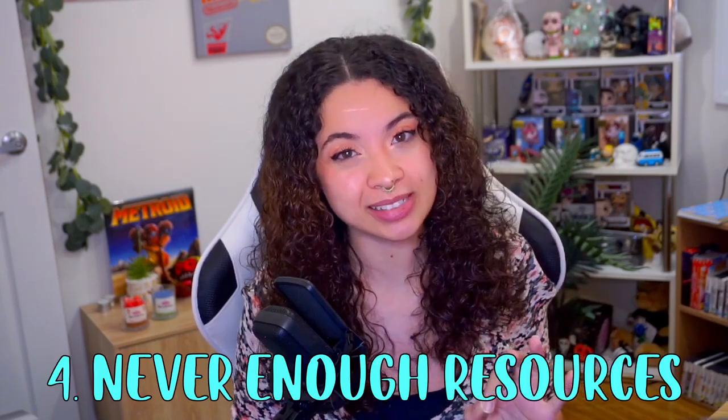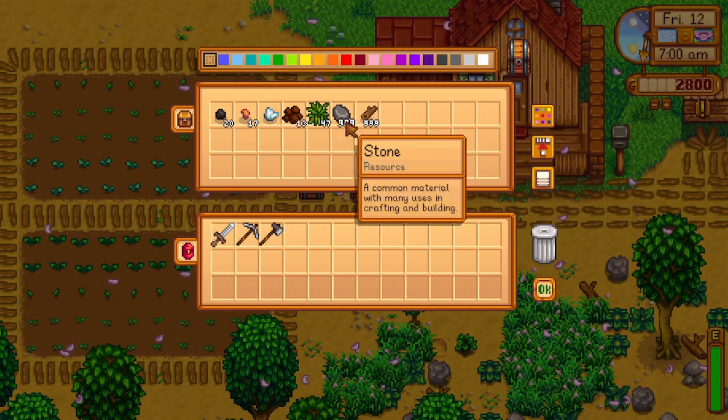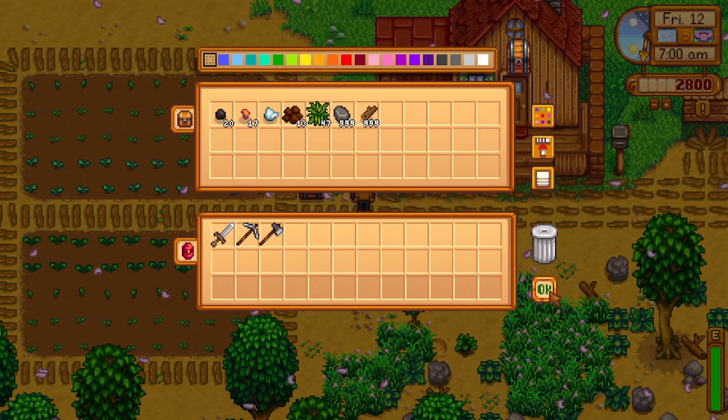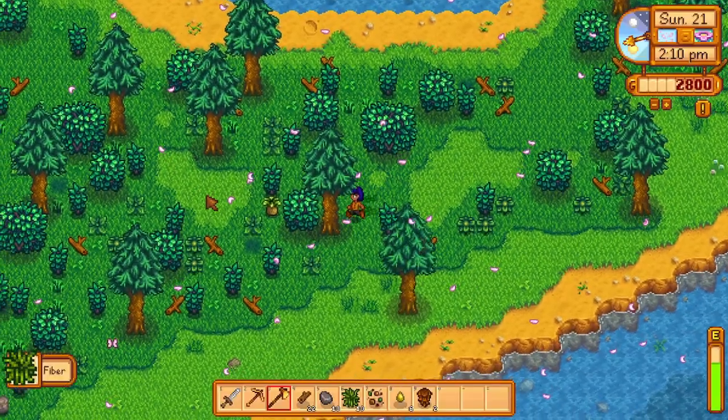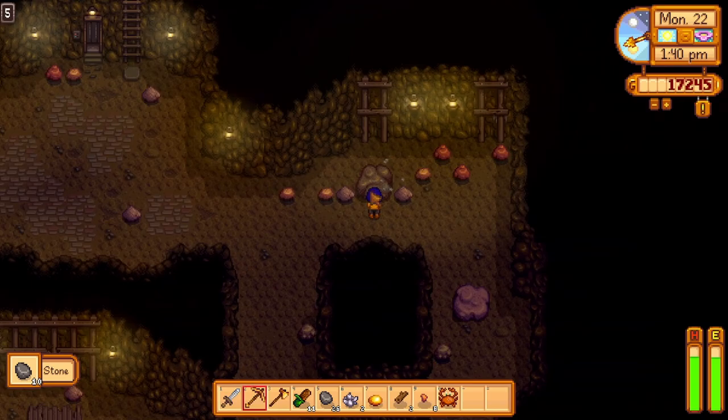Tip four: you can never have enough resources. You may find yourself with a single stack of 999 stone and wood, but with all of today's tips you'll start to realize that resources should really be your top priority. I suggest having a log — either written down or in your head — for the resources you need for certain upgrades or machines. If you have days where you're not sure what to do, use those days to collect resources.